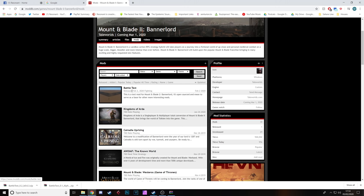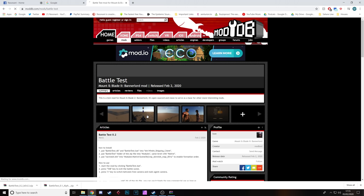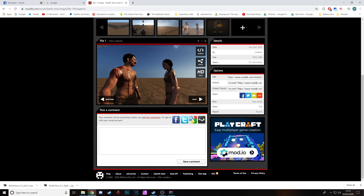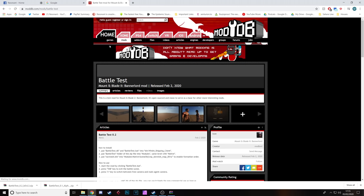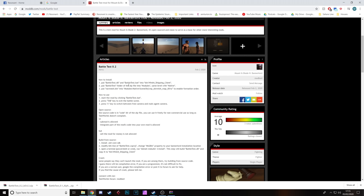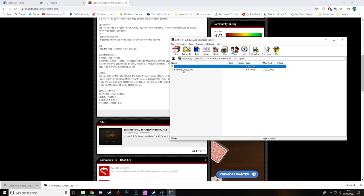There aren't really any mods you can download at the moment, but right at the top we have Battle Test, so we go into Battle Test here. There are some cool screenshots. The version I was playing was an earlier version where you weren't actually able to order troops on the battlefield or do many formations, but this newer version you can. There is an installation guide on here if you want to check it out, but I'll run you through it in the video anyway. Click on Battle Test 2 for Bannerlord and just download it — it should come up as a zip.